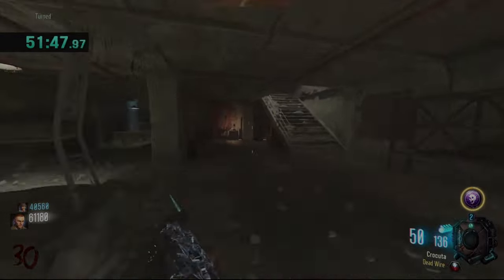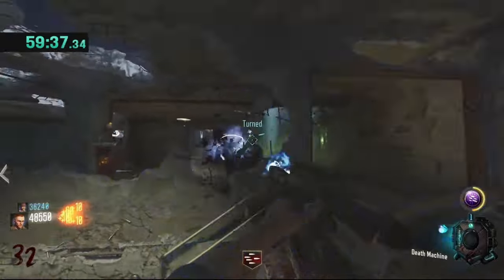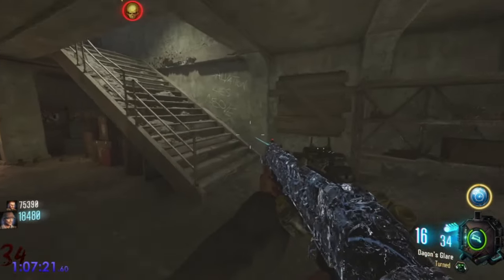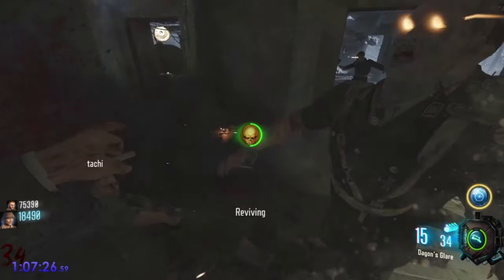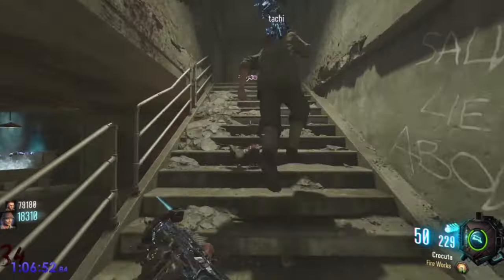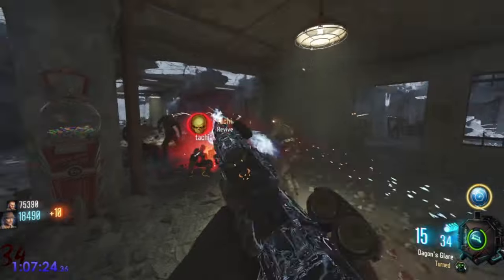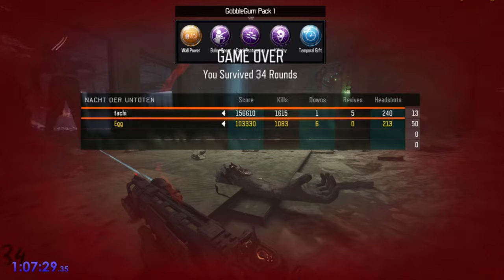Going into our first match things started off pretty well — while we didn't have the best box luck, we were at least able to get set up by round 30 and continued playing quickly through the 30s with pretty much no issues. But then disaster struck: while spinning for our Gobble Gums that round, we had stayed in the upstairs area a little too long and unfortunately weren't able to make it out alive, ultimately ending our game on round 34.